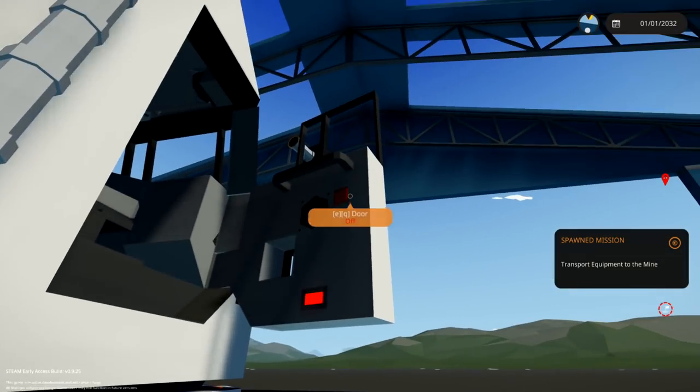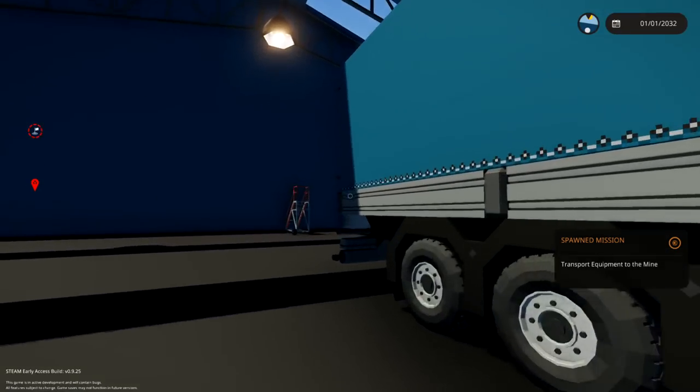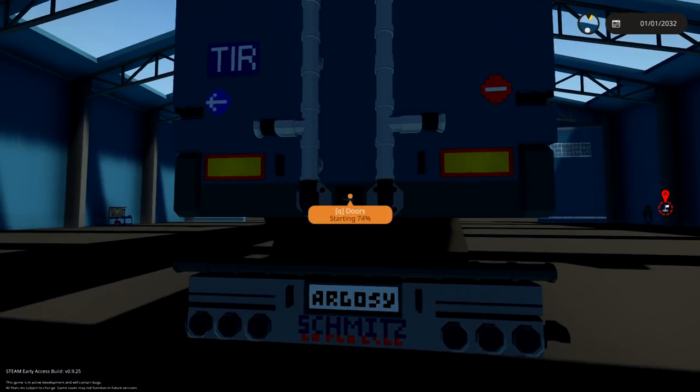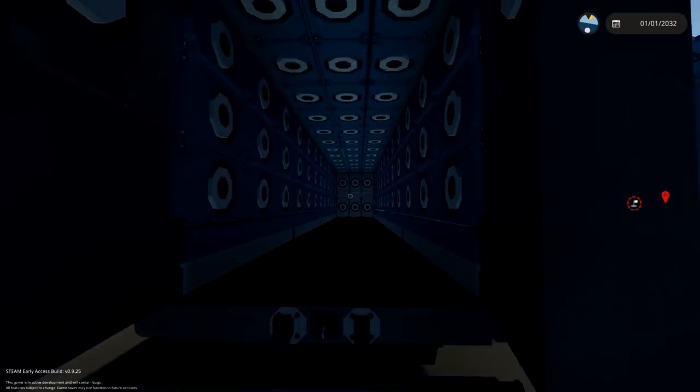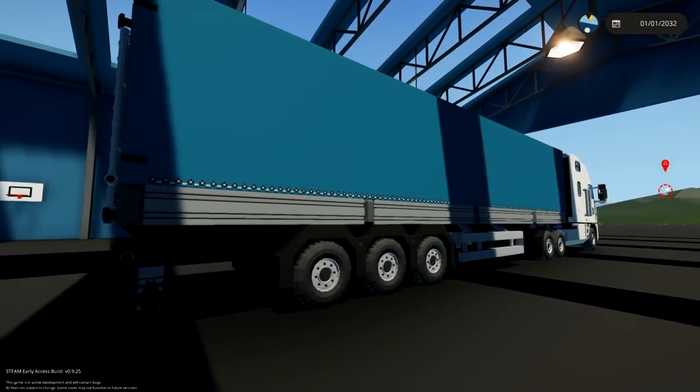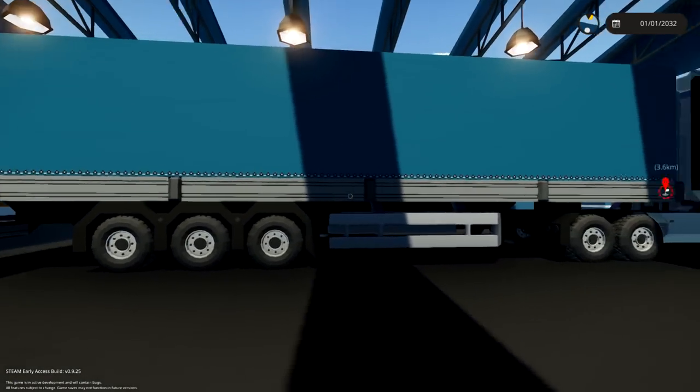Let's go ahead and close this door real quick and just make sure that we can open the back doors, because if we can't that would suck. How do we open them? Here we go — doors — oh wow, whoa, okay, that's weird-looking. Let's close those. We do actually have room in the back to put stuff inside, so awesome, we'll use it.